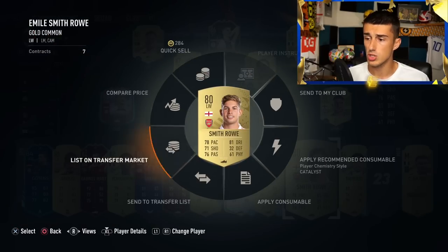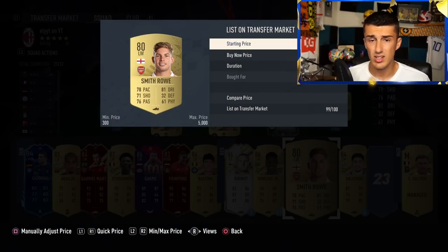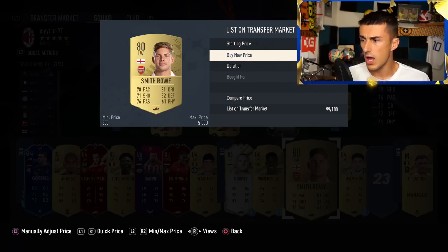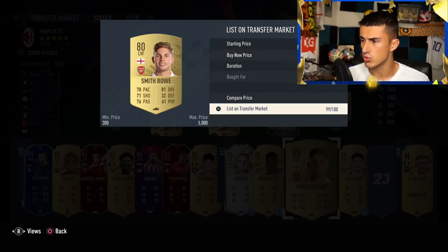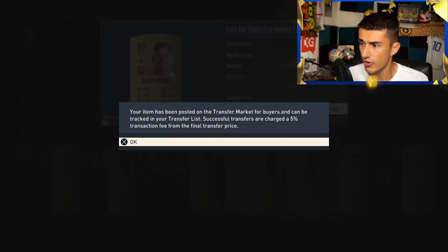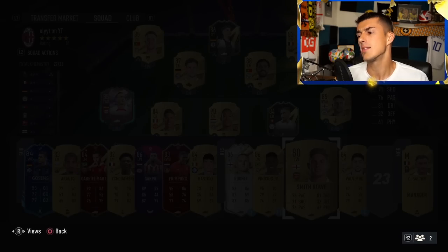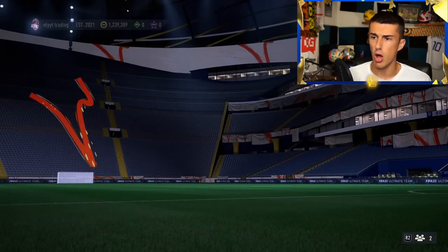So for Smith Rowe: bought for 1,000 coins, spent 800 on the position change card, and I'm listing it at 4,500 — since we know it just sold for 4,900. Even after tax, that means we've made ourselves about 2,000 coins on that card, and it didn't take long at all.